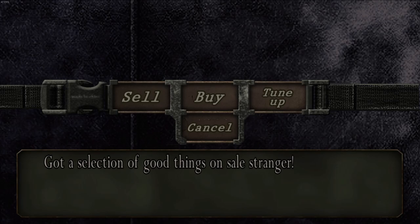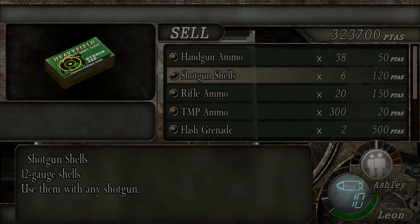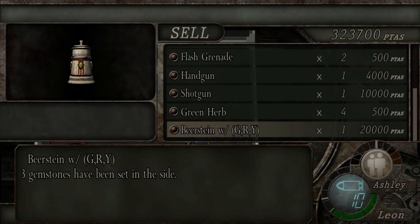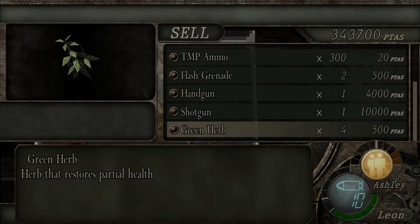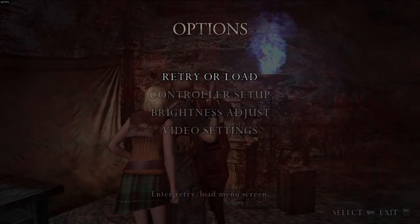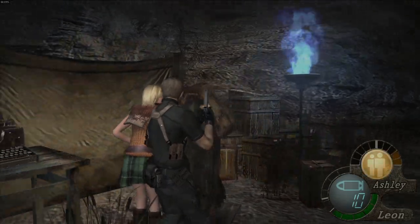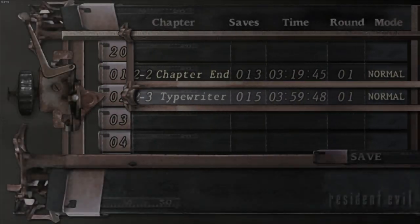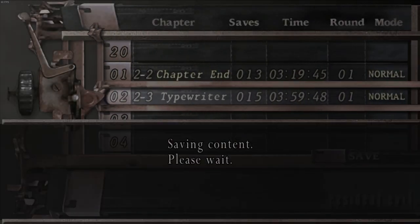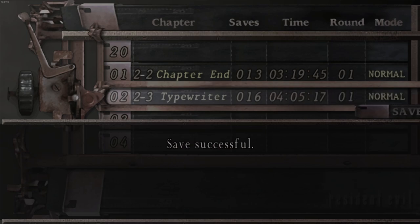Welcome stranger. Of course you've always got a selection of good things that I'm not allowed to buy, because you lot love me so much - apparently put me through this torture. Let's drop a save just because things could get a little bit pear-shaped here.